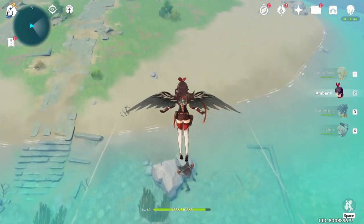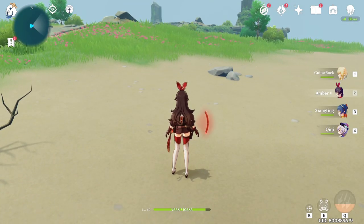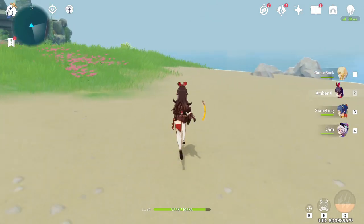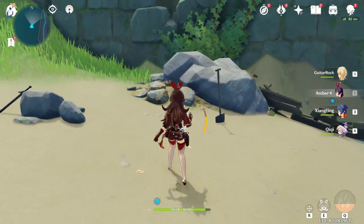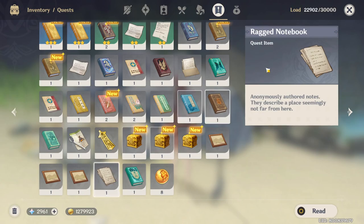You actually don't really need any food at all — I didn't use any, but it's always good to have as backup. You don't have to use Amber to glide, but Amber needs to be in the party. Once you reach here, go all the way to the back. There are some chests here, so feel free to explore first. At the back of this island there will be a stone for you to break. Break the stone and there will be some notes — grab the notes.